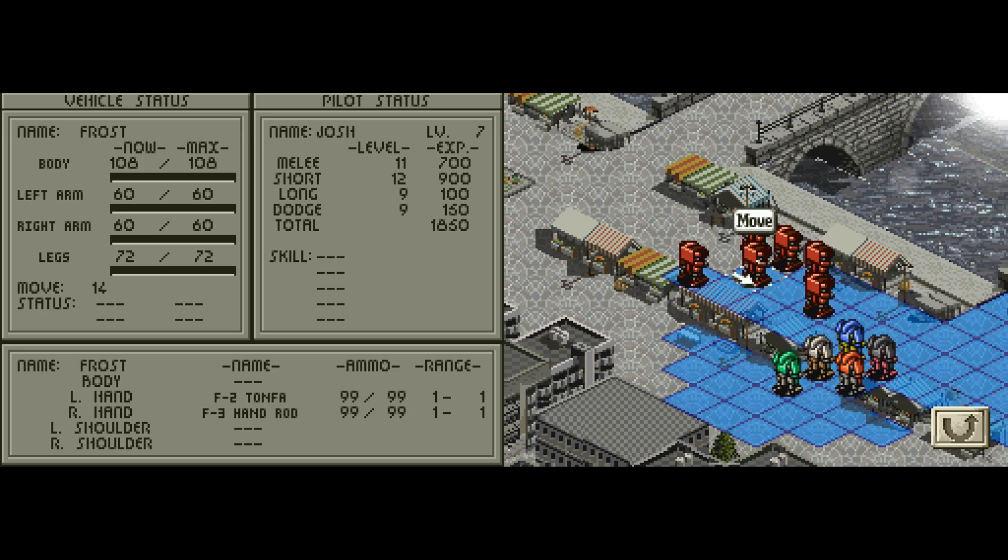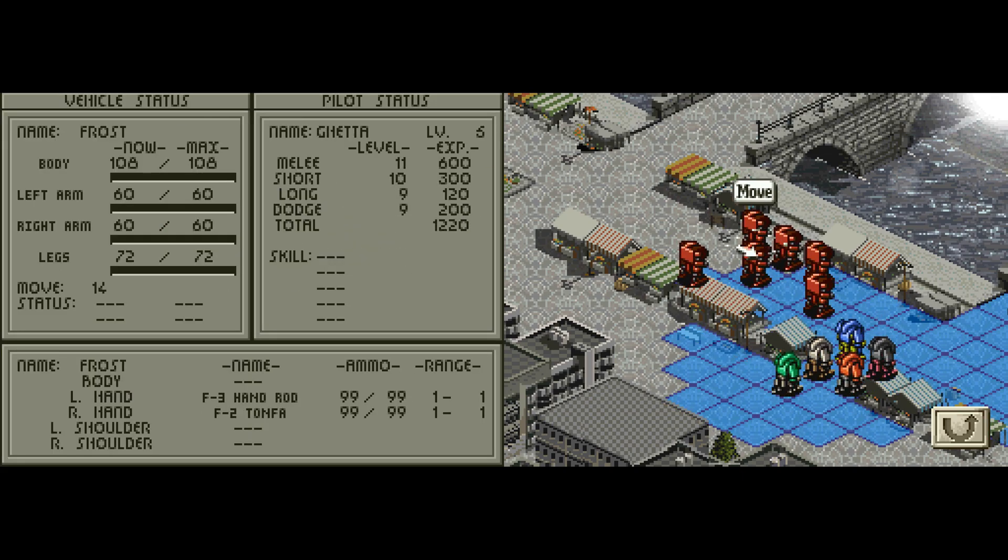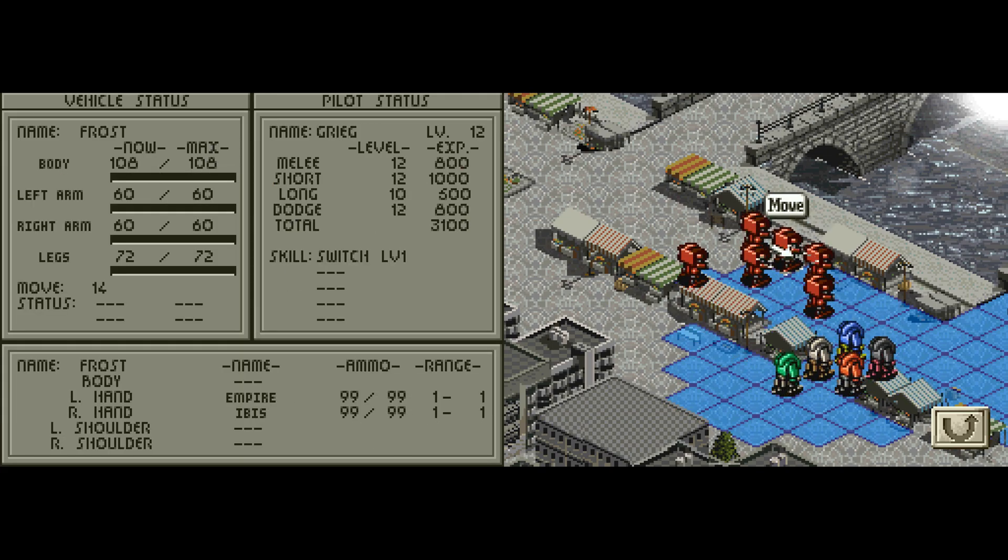Josh is a melee fighter with a 12 short stat — he's got an F2 tonfa and F3 hand rod. Geta at level 5 has melee as his best stat, taking advantage of the hand rod and tonfa. Grieg is at level 12 with 12s in almost everything except his long stat — he's got an Impart Ibis Rifle and the Switch ability, which allows him to attack with basically both weapons if it activates. It's not guaranteed, and at level 1 it won't happen as often. Milgen at level 5 has the Frost Punch and Egret missiles on both shoulders — a long-range guy. And Rebus at level 7 has the Egret plus a Godias rocket launcher.